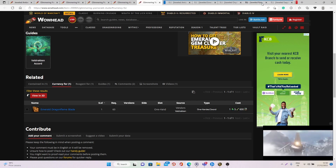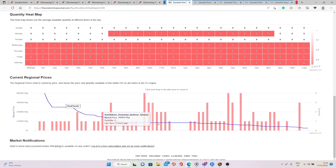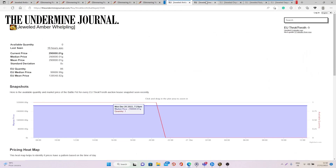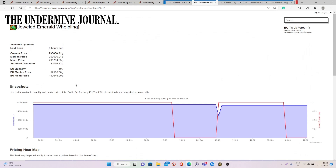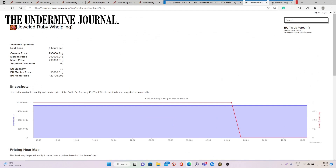When it comes to the value on European realms, all these different pets sell really, really well. As you can see, this one is going for between 100k to 138k, and on most realms it's more than 100k. This one is 97k to 152k. This one is 50k to 93k. This one is 90k to 120k. And this one is 90k to 122k.